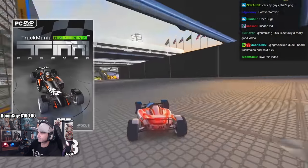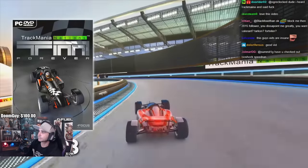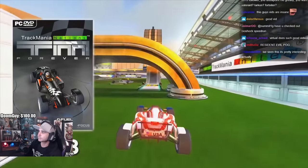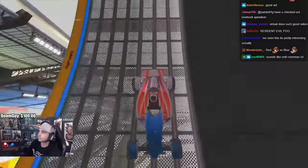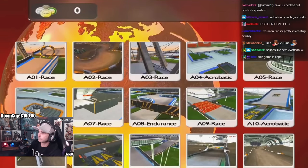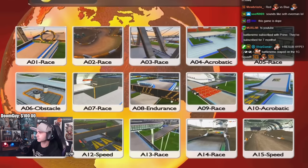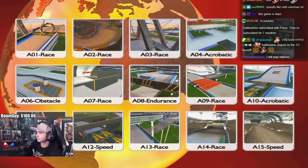Trackmania Nations Forever was released in April of 2008. The objective in the game is to set the fastest time on any track you play, so it's literally made for time trial competition and speedrunning. The game has a campaign of 65 tracks, and with millions of players over the years, the world records on these 65 tracks have become incredibly prestigious to hold.